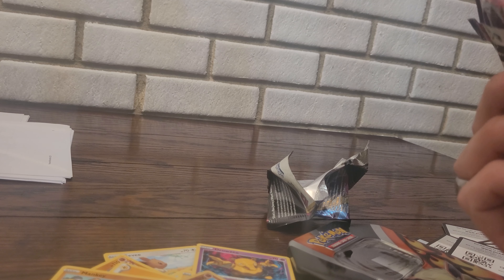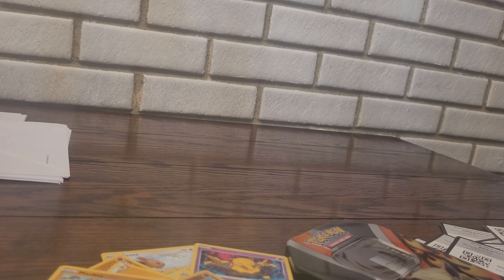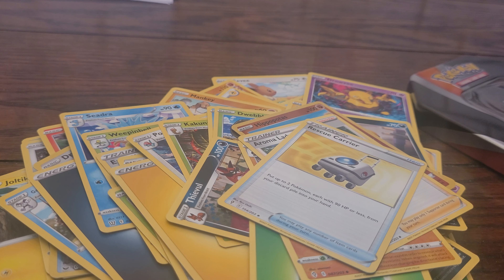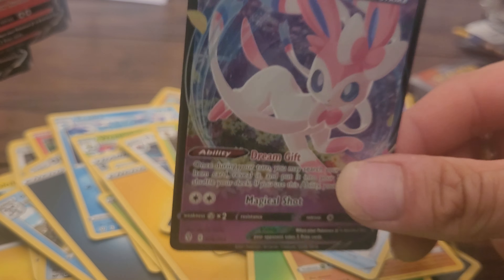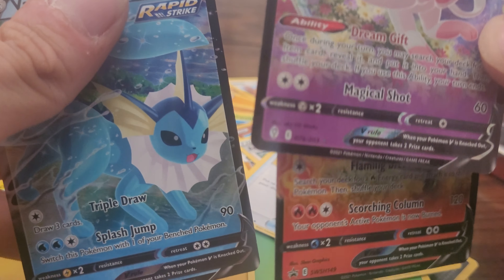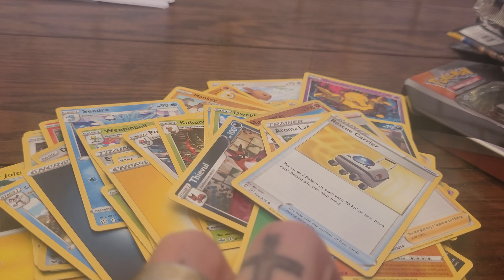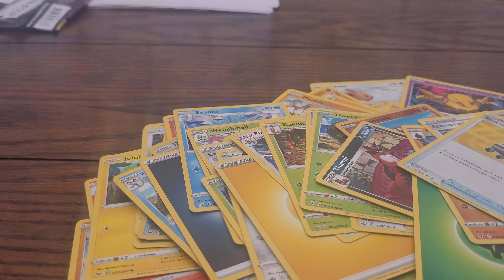So we only got one decent pull out of everything. These two Evolution Eon Tins were about $19.99 each, so that's about 40 bucks. We've got a majority of bulk here, probably worth 10 bucks. And then Sylveon V is probably worth like 10 bucks. These promo cards are probably worth like 5 bucks each, but I'm keeping these because I have the Jolteon, and now I have both of these guys. I want to get a master set of all the promos.